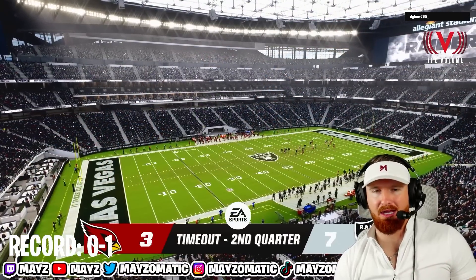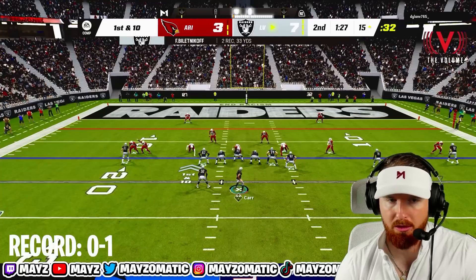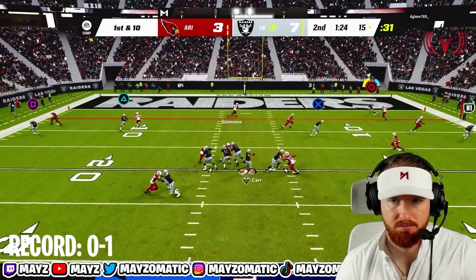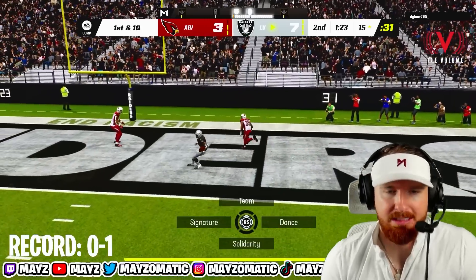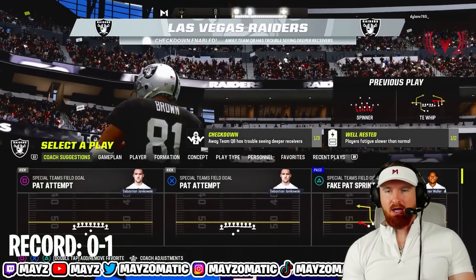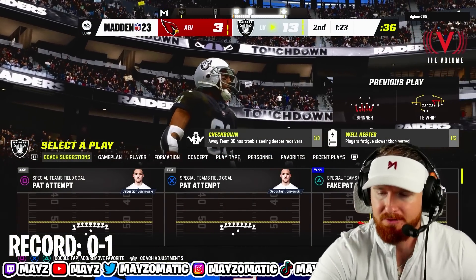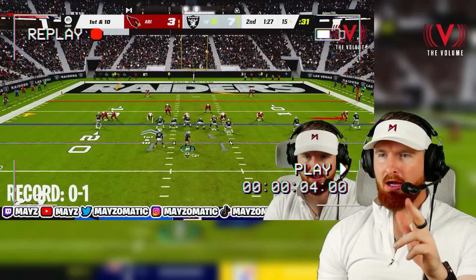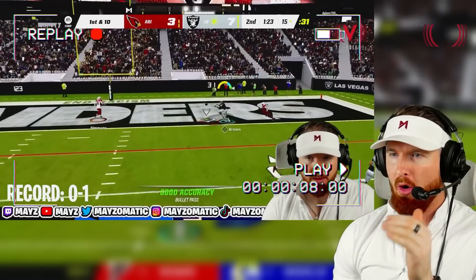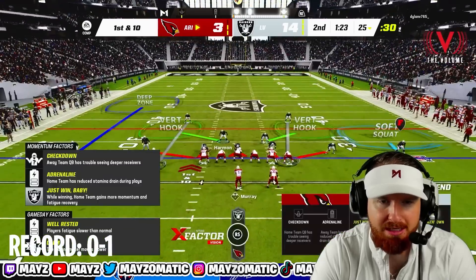We know the pressure's gonna be coming in hot. There we go — Timmy Brown in the end zone on the post route! Beat his man coverage — very proud of the O-line for holding strong. We didn't block our running back, but we stepped up in the pocket, O-line held strong, and Tim Brown beat his man. Another touchdown!